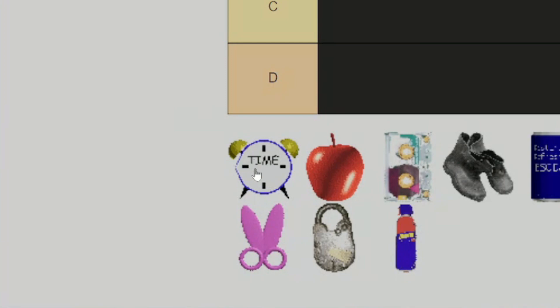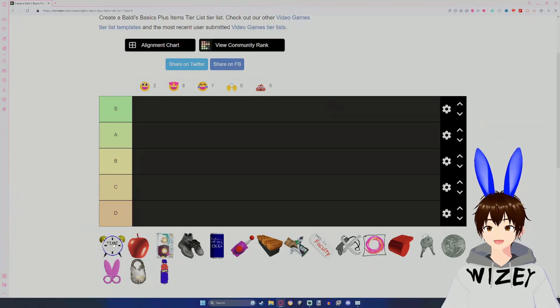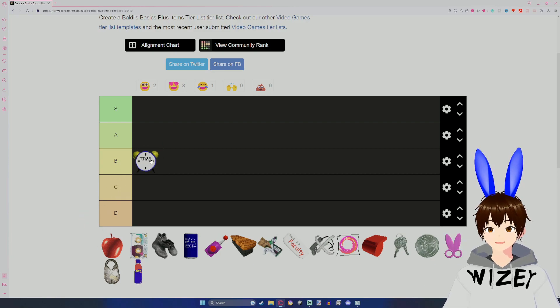The Alarm Clock is definitely a pretty good item if you know how to use it correctly. With the changes made in a previous update where you could change the time of it, I think it's definitely worthy of B tier. Solid middle of the road item.